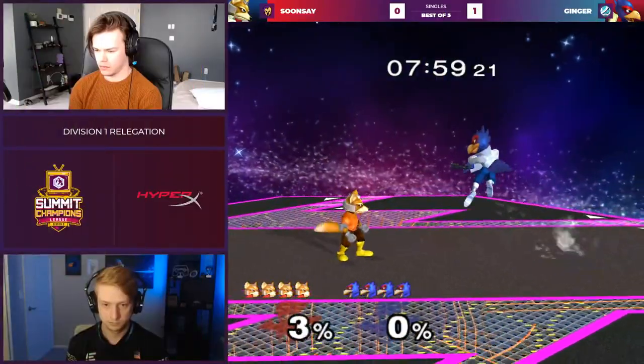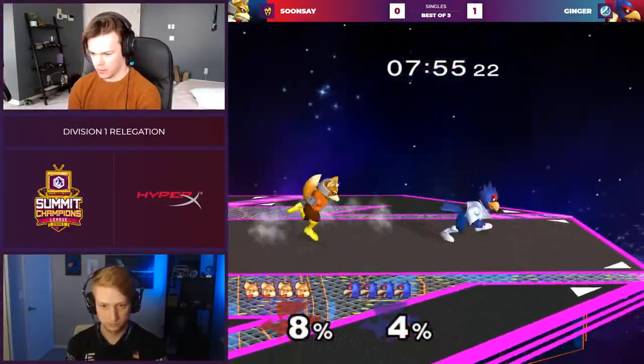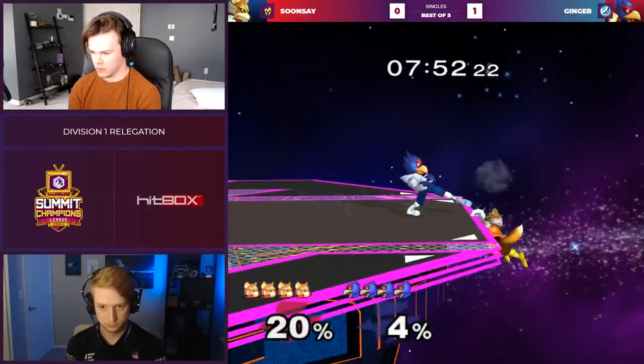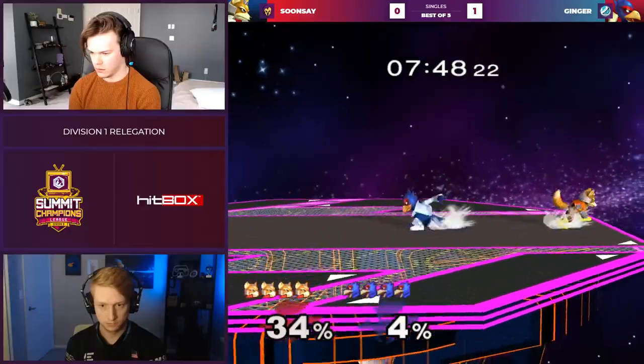Man, looking forward to the openings per kill on this set. Because right now Ginger's at like 1.4. I don't know what it is, but that was ridiculous. Sunse kind of throwing out the big up smash haymaker and Ginger not biting at all.